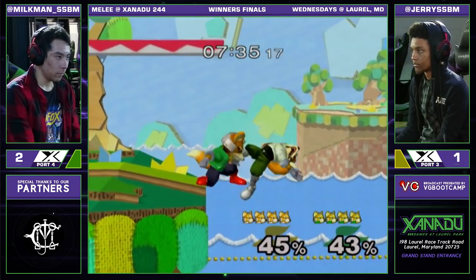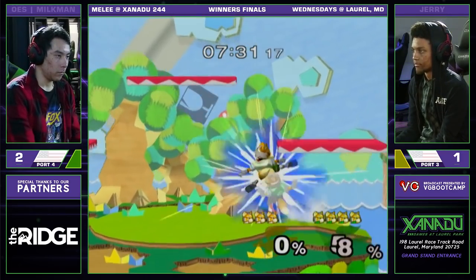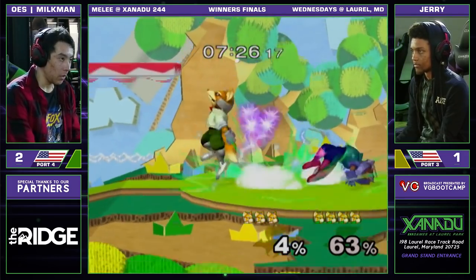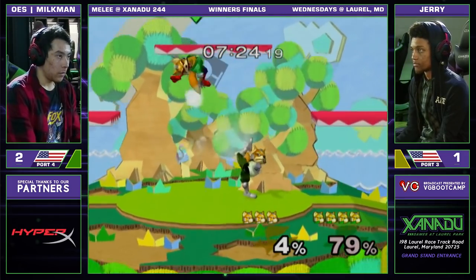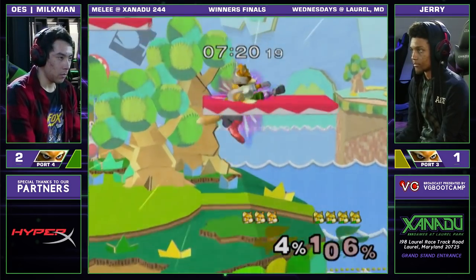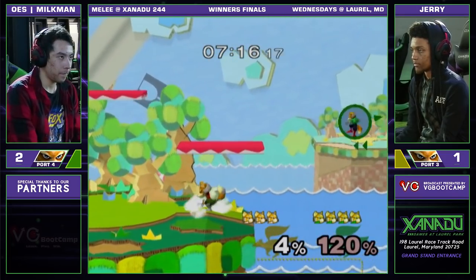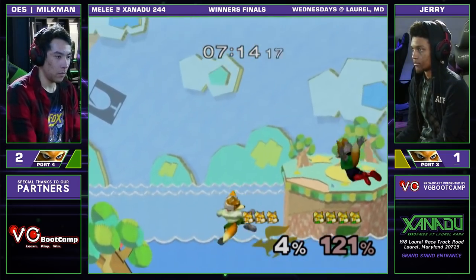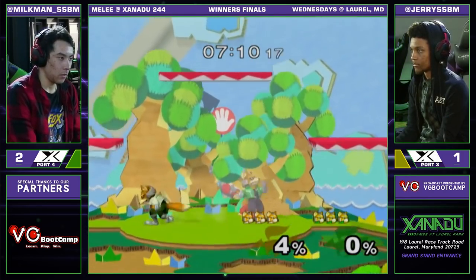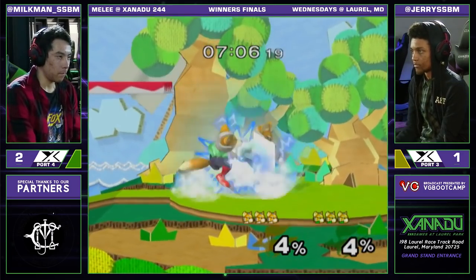He puts that nail right in front of Jerry and calls out the short hop. No tech right there from Jerry. Edge guard a huge play right there for Milkman. But Jerry has the combos — that's been really where he's been shining. Good stuff coming from Milkman. Randall, Randall — oh, he missed him, he's so close. He knew he was there — timer knowledge. But it's dead even again.